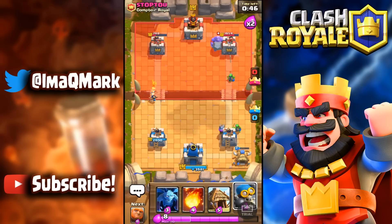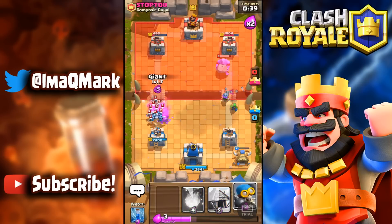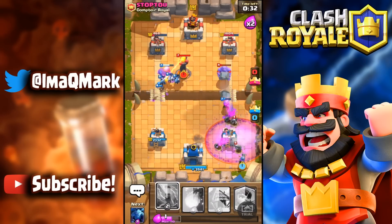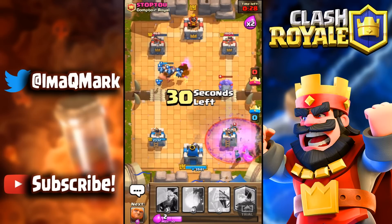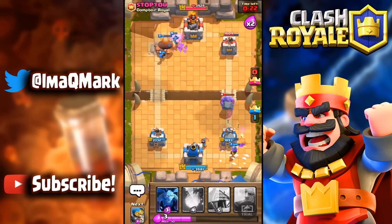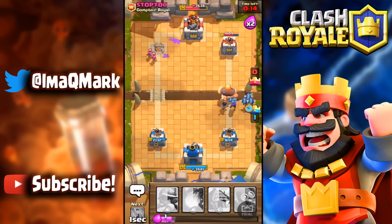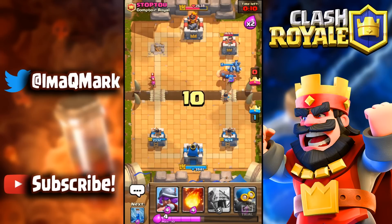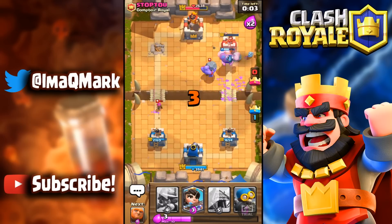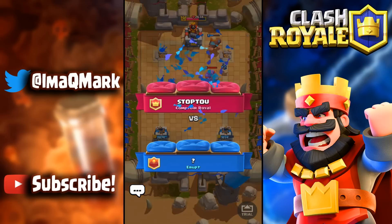I'm waiting for his graveyard. I put down a princess, giant, and minions for a huge push. He has his inferno but he wasted it — we zap it, let's go! He freezes but the king tower keeps helping. I put a giant up and go with minions for the final push. I fireball everything and that tower goes down. That's how I wanted to end the video — see you guys next time, give it a like and subscribe!